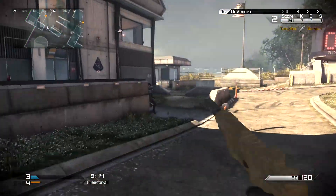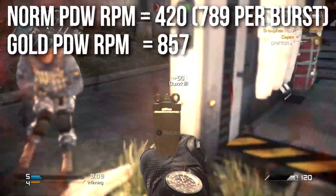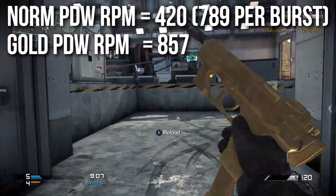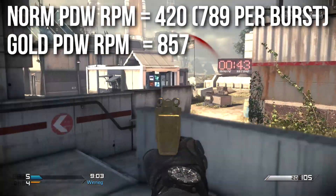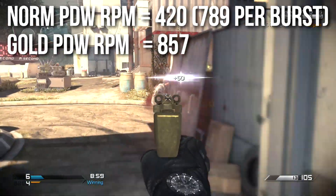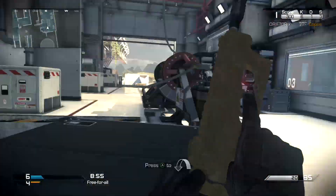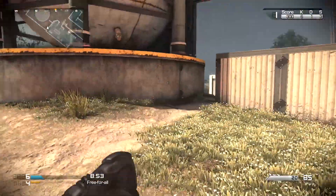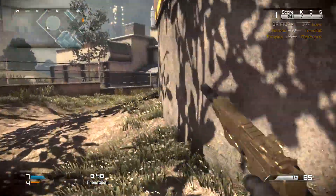Speaking of fully automatic, we need to talk about rates of fire. The normal PDW rate of fire is 420 combined when you factor in the burst delay, or 789 RPM per burst. The Gold PDW shoots at 857 RPM in fully automatic mode, so it shoots fully automatic faster than the burst fire of the normal PDW, and it has no delay, no start-stop, no problems whatsoever, so it's got a clear advantage there.